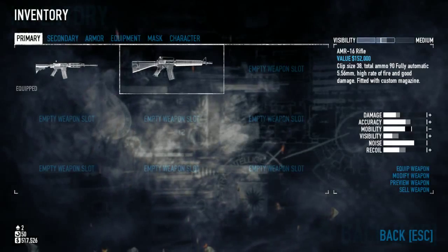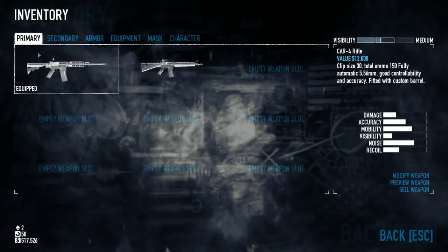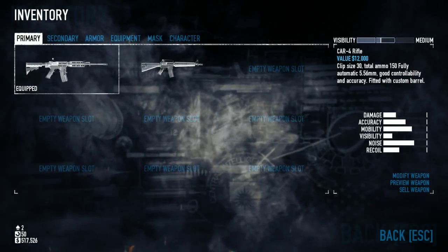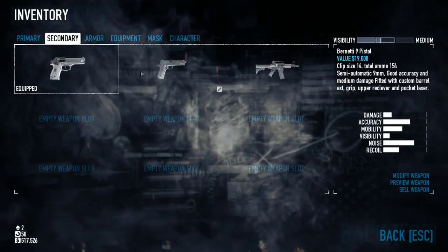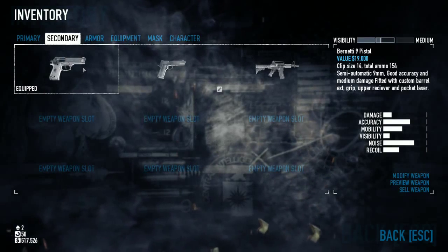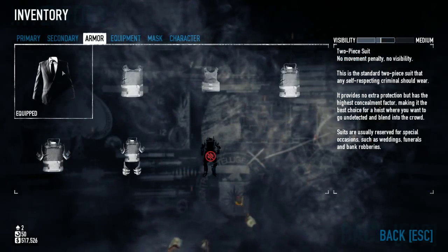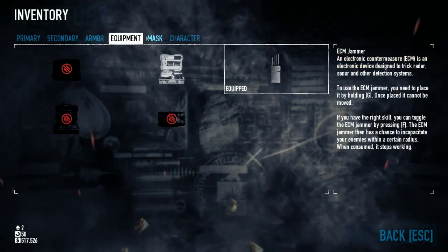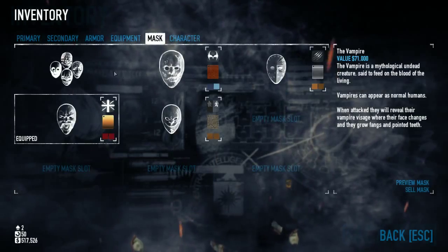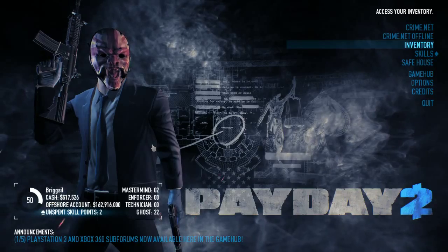Before I do anything else, I am going to select the least visibility items possible. I've chosen this Carfall rifle with a short barrel which means it's really quite low visibility. For secondary, I can choose the Burnetta 9 pistol which gives me a lot of ammo and decent damage - I've got it upgraded quite nicely. I've got no armor whatsoever. I've got my jammers and several masks to choose from. I'll select this one - it's got a bronze design and a Union Jack on it.